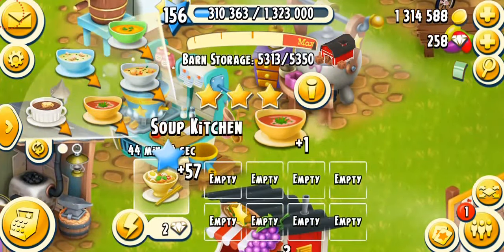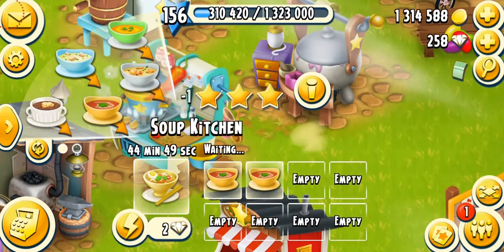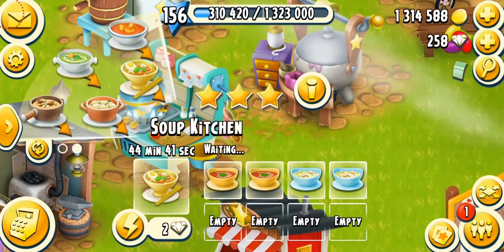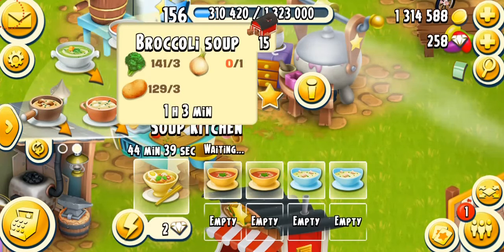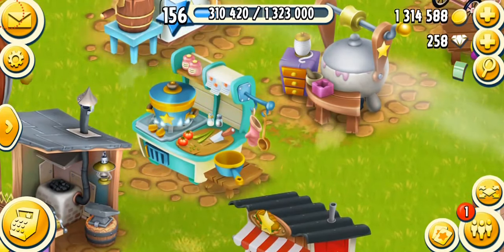The soup kitchen is one of my most favorite machines and a great way to make coins. You can make tomato soups, fish soup — which just needs milk and two fish — and broccoli soup, which is my favorite. Noodle soup is also good. Basically all the soups are simple to make, so just keep making them and they'll give you a lot of coins.